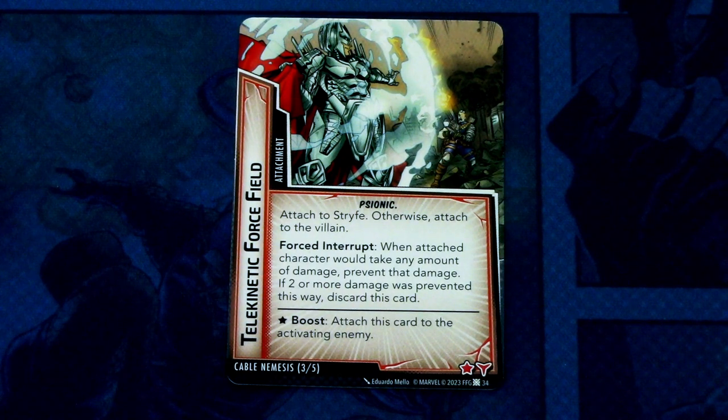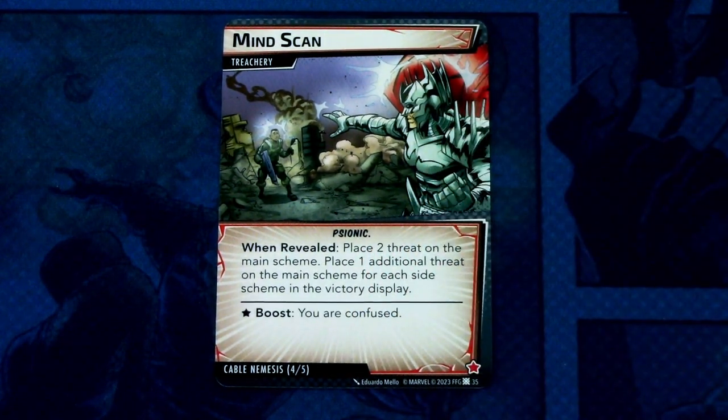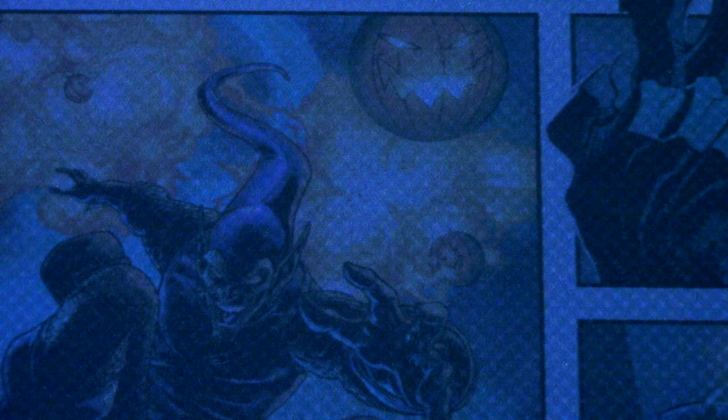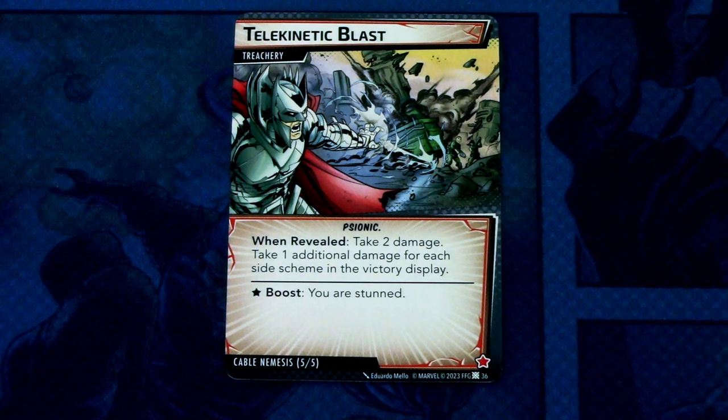It has a boost effect and boost icon. Next we have Mind Scan as a treachery, psionic trait. When revealed: place two threats on the main scheme, plus one additional threat for each side scheme in the victory display. It has a boost ability — you are confused. Last card is Telesident, also a treachery, psionic trait. When revealed: take two damage, plus one additional damage for each side scheme in the victory display. Ouch. It has a boost effect — you are stunned.